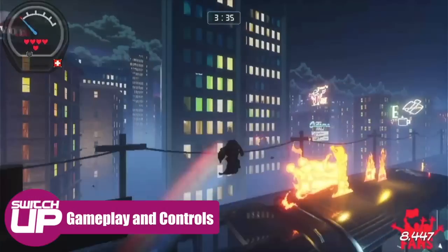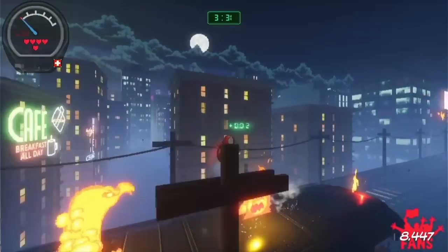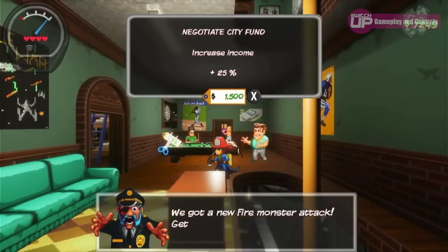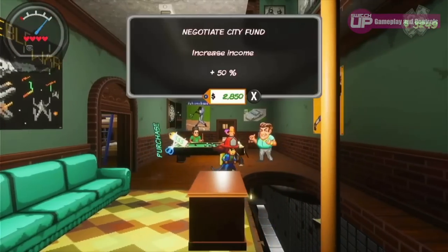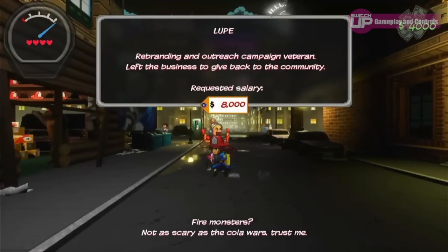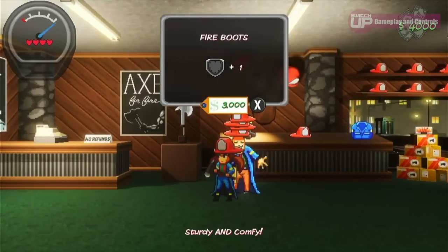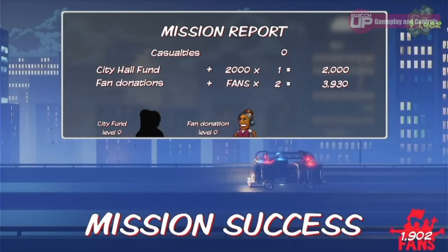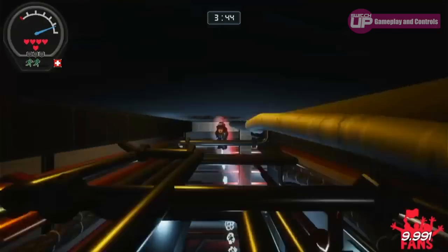Gameplay-wise, this is a roguelite platformer that will see you controlling Fire Girl as she responds to new fires in procedurally generated levels, rescuing survivors before the time runs out. Things can be broken into two sections: upgrading the firehouse or carrying out the missions. In the beginning, the firehouse has no funds and therefore no equipment or personnel. Your main character will gain funds after every mission which can be used to upgrade the firehouse, as well as recruit some of the people you save along the way.